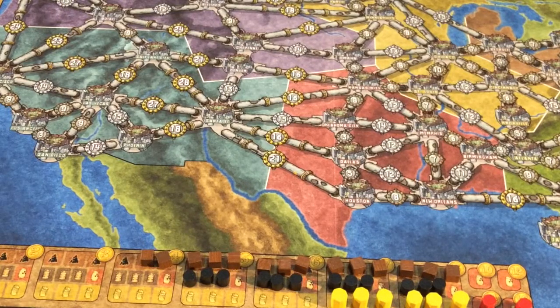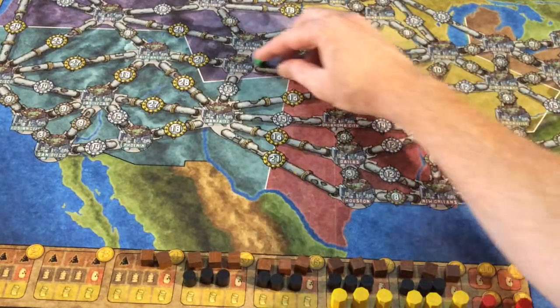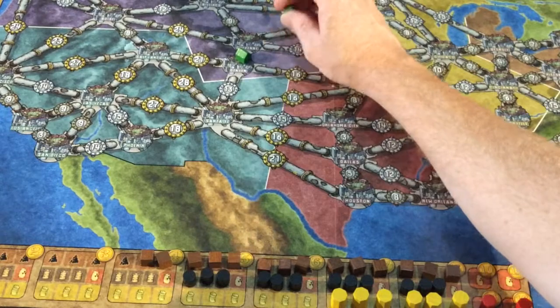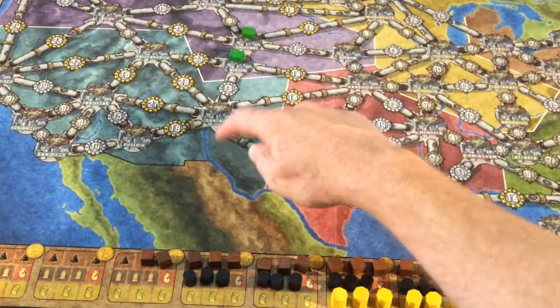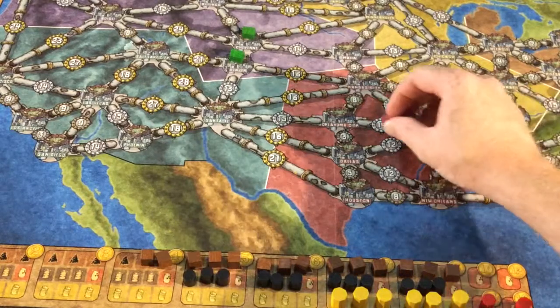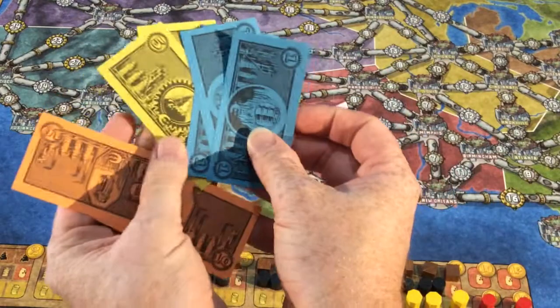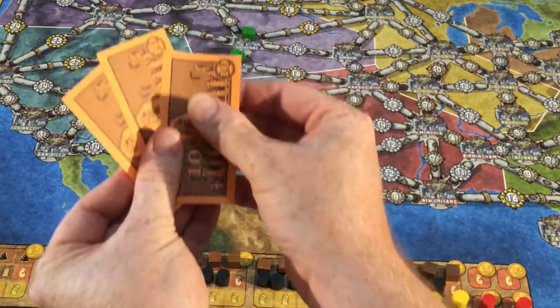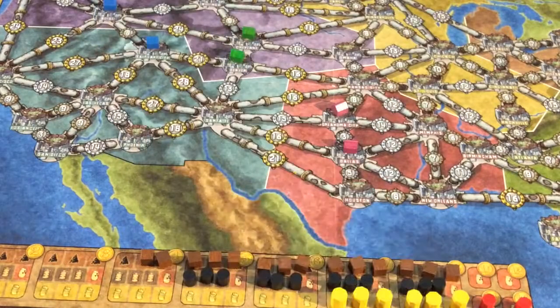We then go to the building phase, which again happens in reverse order. Green will build first. Green only has twenty-one money, so he's going to build in two locations and that will cost him twenty money. Then we go to purple. Purple can't build in either of the two outside colors, so he has to build in certain spots. Purple has twenty-three money and will build here and here — ten money for each — spending all twenty-three. Finally, blue has thirty money and will build for ten then spend eight to reach another city, spending all thirty and getting two money in change.